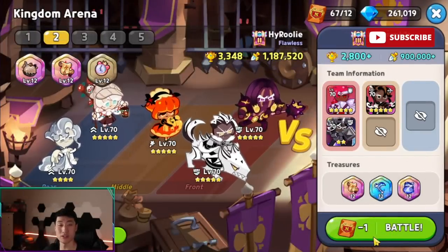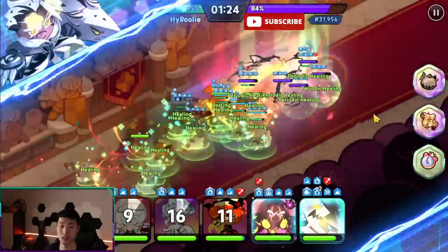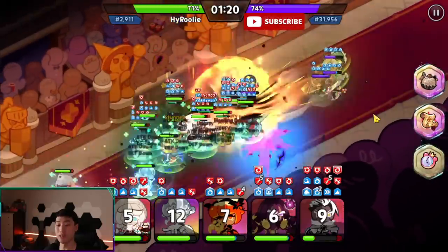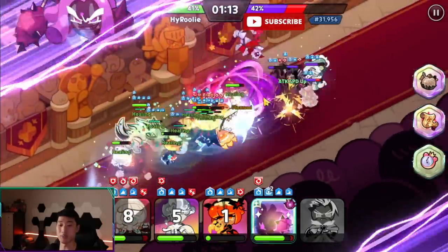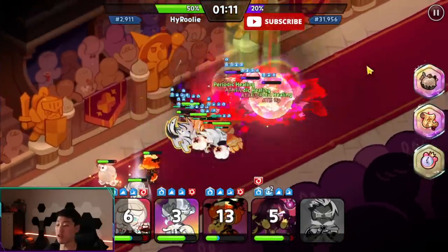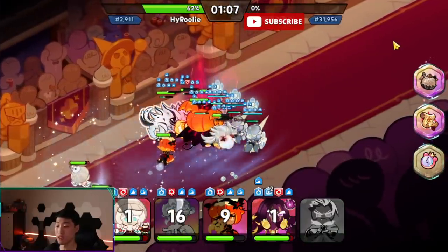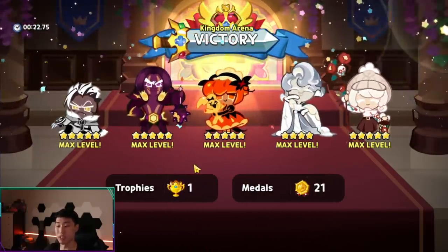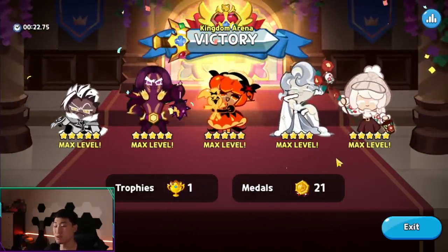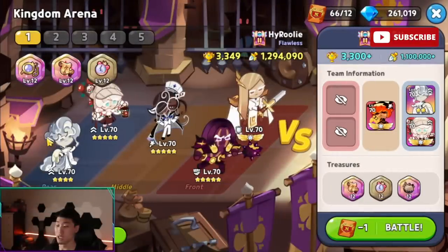Actual arena match — they're using the same comp, let's go. Something I'm actually concerned about with Clotted Cream and Purple Yam is that Purple Yam pushes enemies so far back he might actually push them away from Clotted Cream's skill range. I don't think the synergy with Clotted Cream and Purple Yam is going to work out too well. But you can see the group-up happening and we're able to chew away at the enemies.